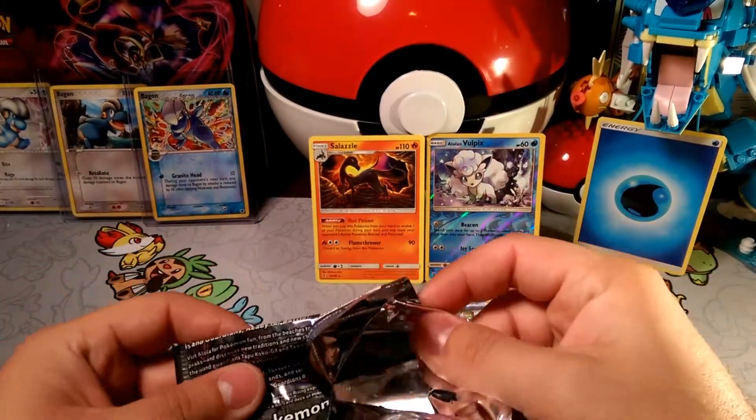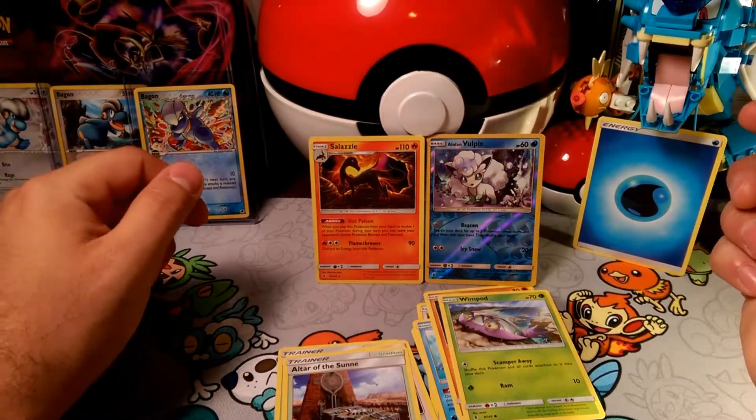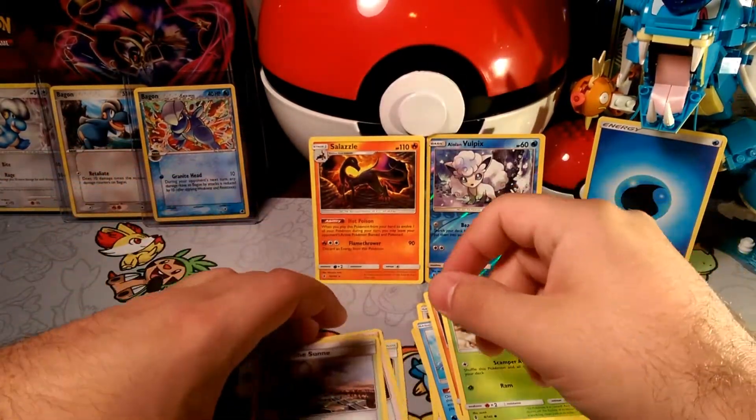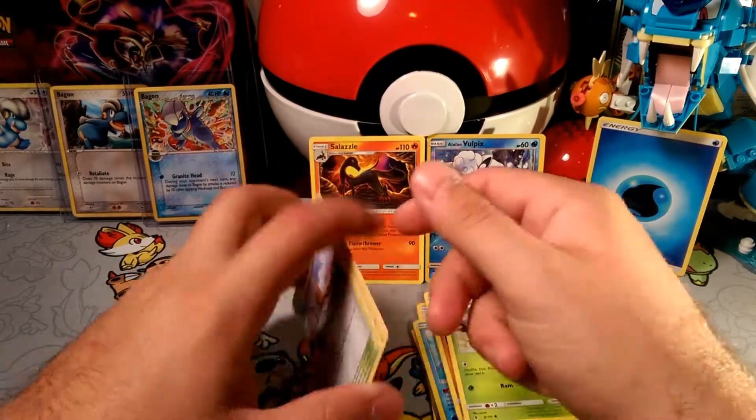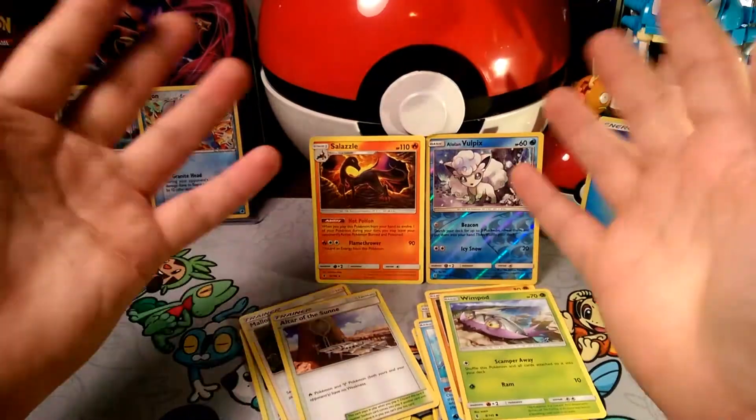So that is the Kamao pack-a-day number 67. Let me know what you guys think of this ginormous Gyarados thing. This has been Dapper Drabby — I'll see you guys on the next video, but for now I'll bid you alola, bye bye now.